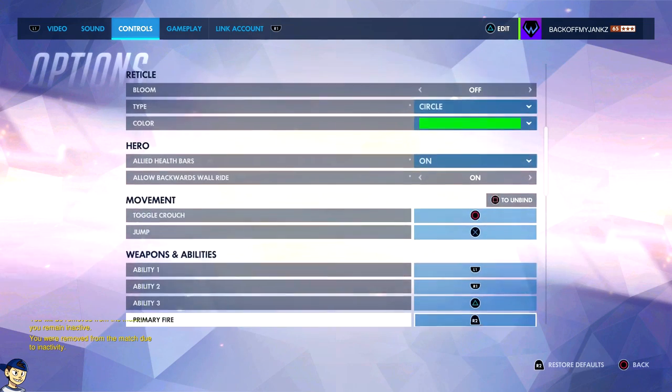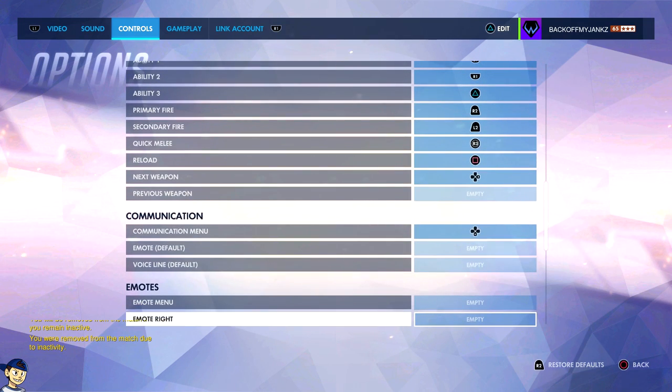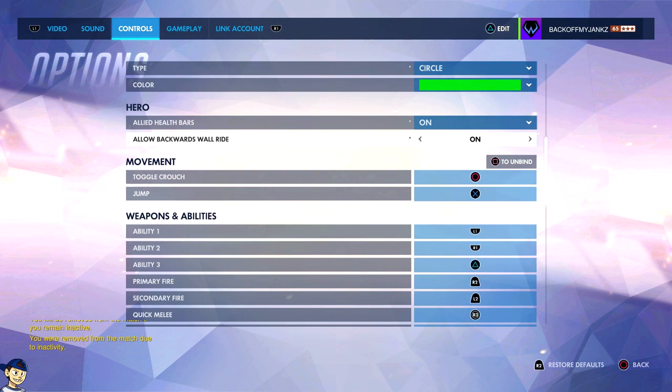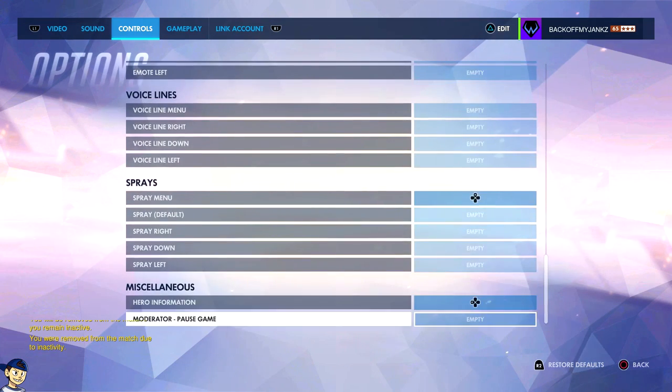Overwatch is awesome for remapping buttons — you can have any button do anything, which is crazy. So remap your controller so you can jump around like a madman. I recommend putting backwards wall ride on. That helps a lot. And that is Lucio.